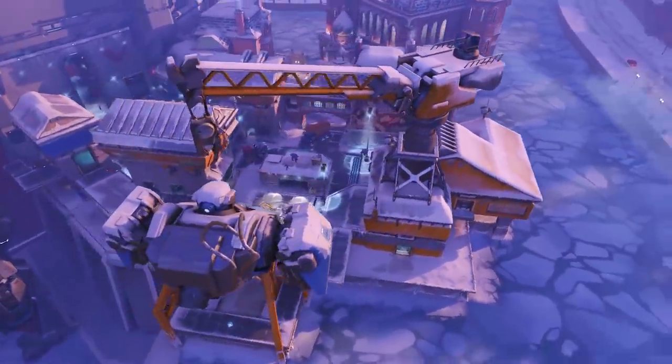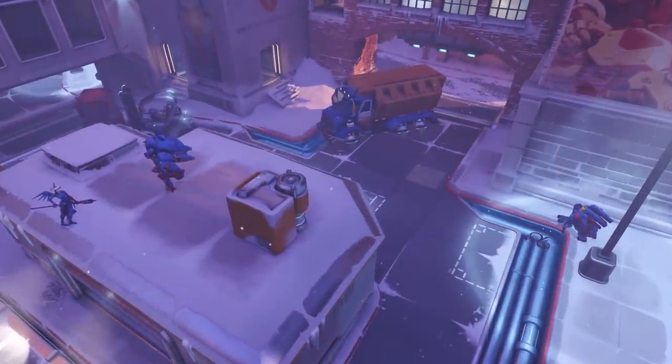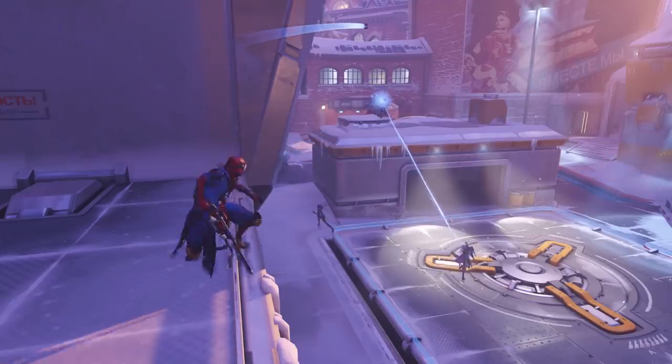When the Reign took on the Eternal during Week 28, Volskaya saw the latter set up their defense with a typical dive-oriented setup: Winston, D.Va, Mercy and Sombra paired alongside an Ash and Ana that poke away from afar while building up their ultimates for a teamfight to overwhelm the opposition.